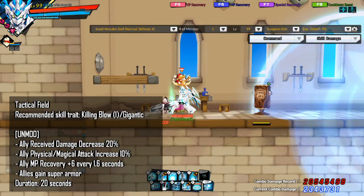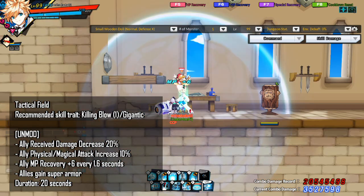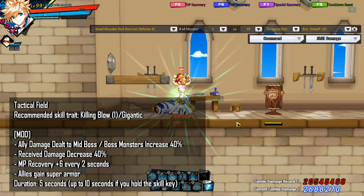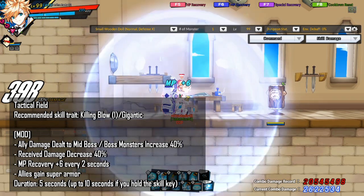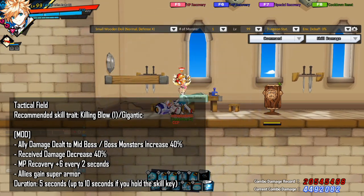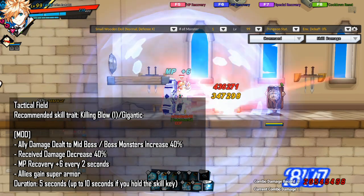The next skill I want to talk about is Tactical Field. As for the skill trait, you can either take Killing Below or Gigantic — it doesn't matter, it's up to your preference. You will create a Tactical Field. While allies are in the field, ally received damage is decreased by 20%, allies' physical and magical attack is increased by 10%, allies will recover 6 MP every 1.6 seconds, and allies will gain super armor. The field lasts for 20 seconds. For the modded version, you will create a Tactical Field for 5 seconds, and you can hold the skill key for the field to last up to 10 seconds. While allies are in the field, damage dealt to mid-boss and boss monsters is increased by 40%, received damage is decreased by 40%, and allies will recover 6 MP every 2 seconds, and allies will gain super armor.